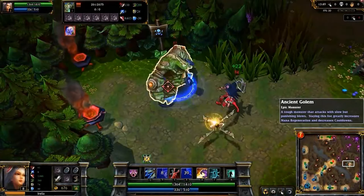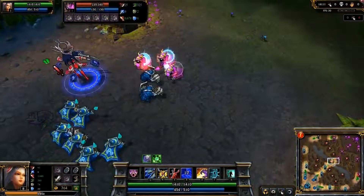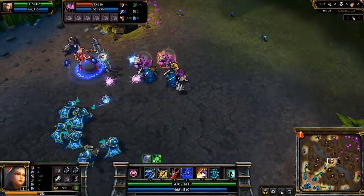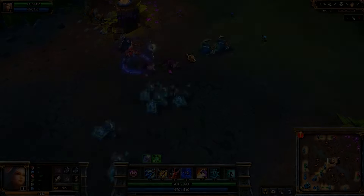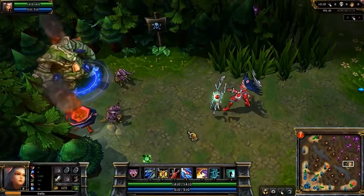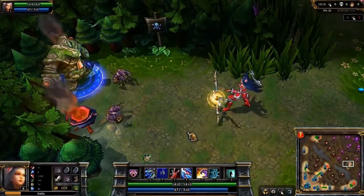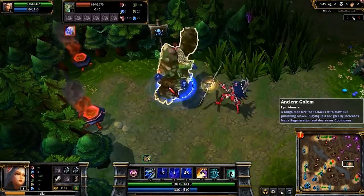Bladesurge is Irelia's first ability — a single-target Blink Strike dealing physical damage and applying on-hit effects. If it kills the target, the full cooldown and part of the mana cost is refunded. Hiten Style is a passive-active ability: just by learning it, Irelia will heal after every attack she makes. When activated, it adds bonus true damage to her attacks.